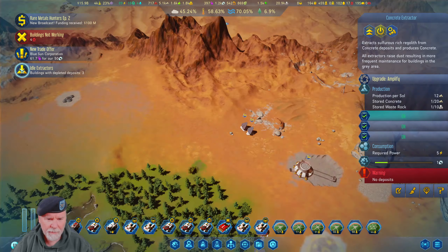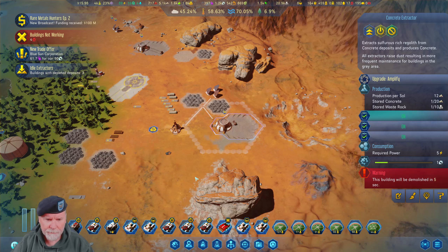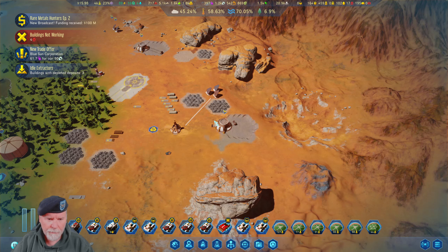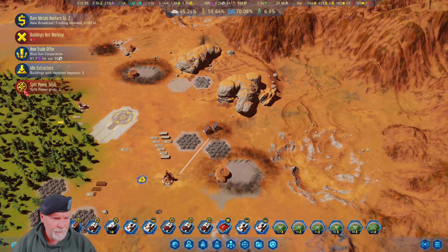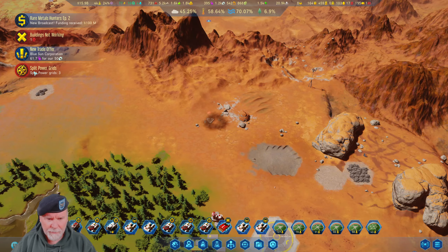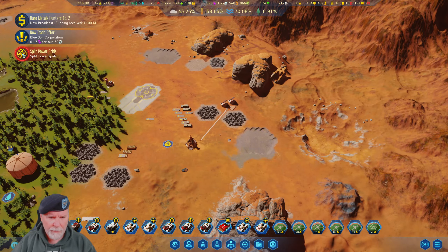And finally, certainly not least, I'm looking at another one. Get rid of that one. Get rid of the power line to it. We probably don't need two of these guys now. Let's dump that one. Where's my split power grid? Now, we're all okay, I think.